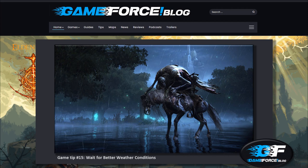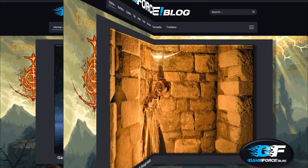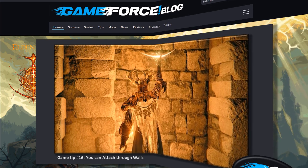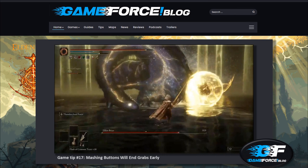Game Tip #15 — Wait for better weather conditions: Some attacks are affected by current weather conditions. You will deal less fire damage when it rains. You will deal more lightning damage when it is sunny. Lightning attacks on water can also cause additional damage. Game Tip #16 — You can attack through walls: Your weapon will normally bounce off a wall, but if you jump while attacking, it will pass through. This is particularly useful when trying to hit an enemy on the other side of a wall.